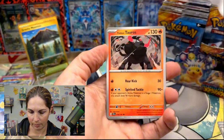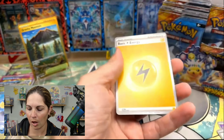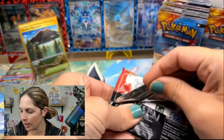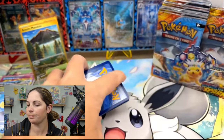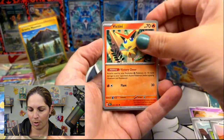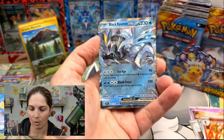Ho-Oh, a Tauros, a Heliolisk, a Bronzor, a Tapu Koko for the holo. I also wish that with the energies they would have made a couple of holo energies with this new design. I know they're coming in the UPC, which we have ordered, but it would be really cool to just pull some. I would love to have some for my deck — and I guess everybody would probably love to have some holo in their deck, so that would be pretty awesome.